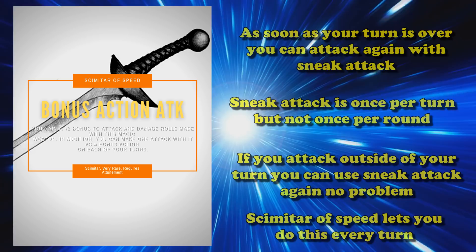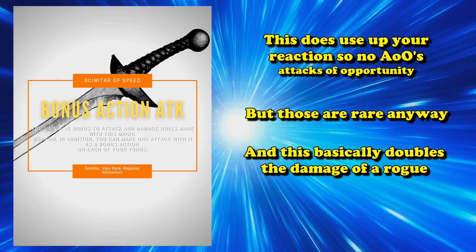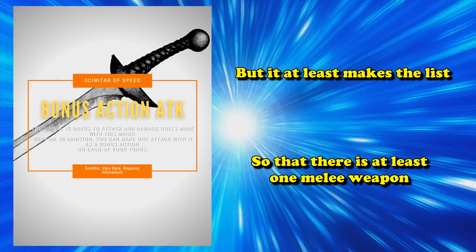One distinction about sneak attack for rogues is that it is once per turn but not once per round. So if you attack someone outside of your turn you can use sneak attack again, no problem. The Scimitar of Speed allows you to do this pretty much every turn by using your action to ready an attack as soon as the next turn starts. This does use up your reaction, meaning no attacks of opportunity, but you honestly don't get a lot of those anyway. It's a really high damaging weapon for rogues, which is why it's at the bottom of this list but still makes it over a lot of other really good items.